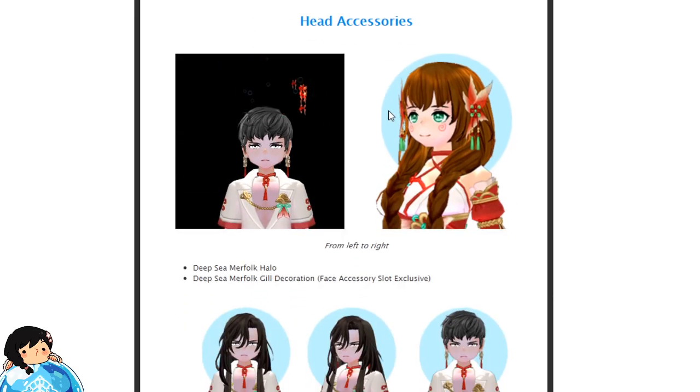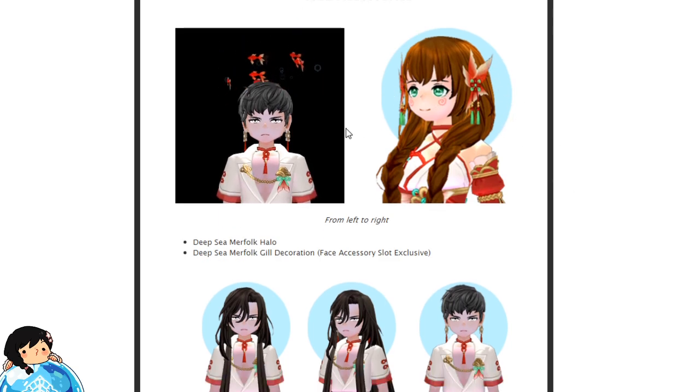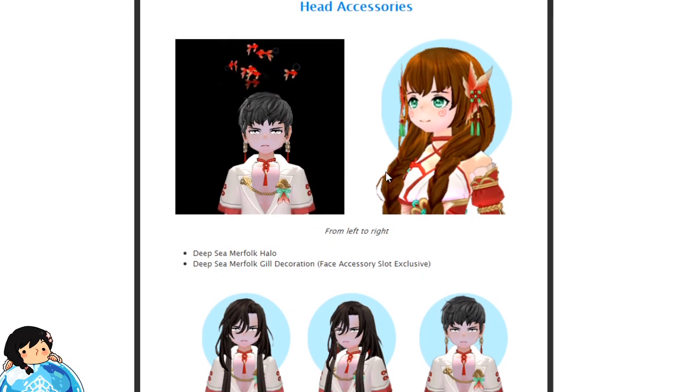And of course, head accessories! Kind of like a halo-ish — Deep Sea Merfolk Halo. Deep Sea Merfolk Gill Decoration Face Accessory. Sloth Exclusive! I'm not even sure which one it is. Is it the face? What are the little swirl thingies? I think it's the thing on the head — on the hair, sorry.